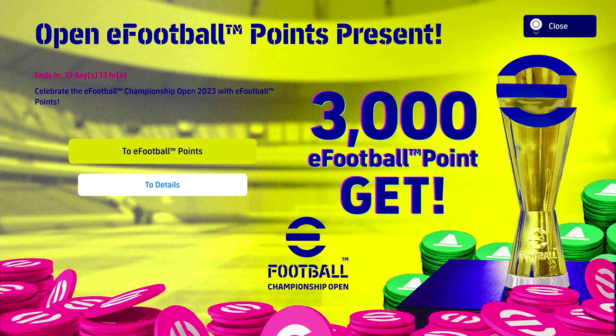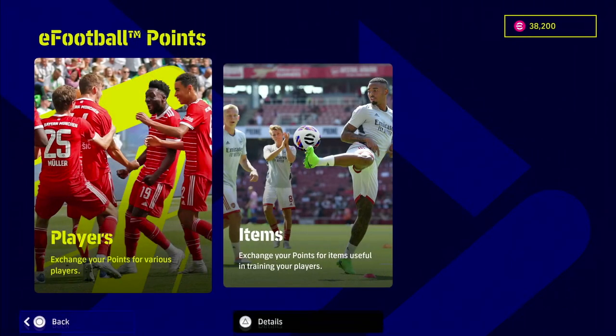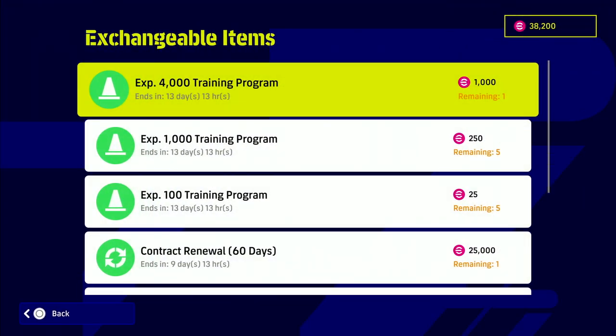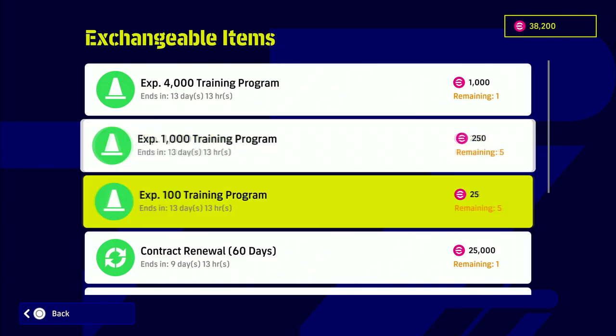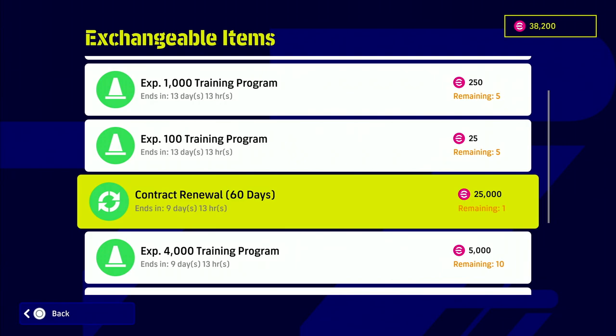They've also made a couple of changes here for the open eFootball kickoff of the second round of qualifiers. The players stay the same, so if you want to get a legend you might have enough now. But the trainer programs — you get 4,000, 1,000, and 100 XP trainer programs — they're all reduced and you can only get one of them, which is a bit stupid.